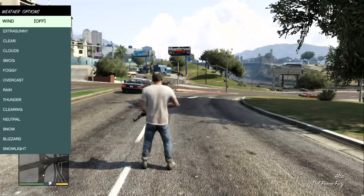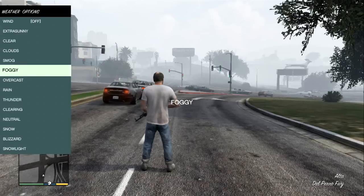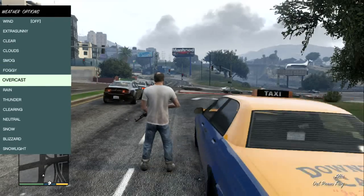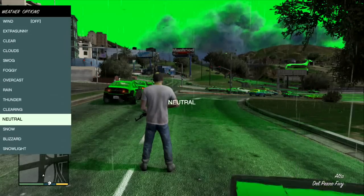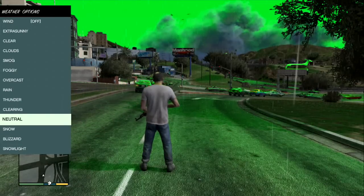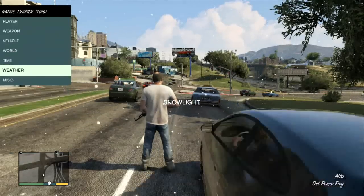You've got Weather — wind on and off. Extra sunny, clear, clouds, smog, fog, overcast — which you do see today, it's cold and overcast. Rain, thunder, clearing, natural — whoa, looks like a doomsday device. Snow, blizzard, snowy light.